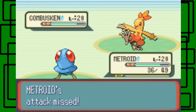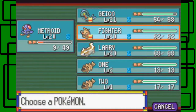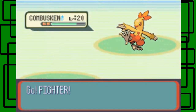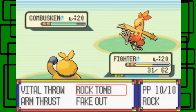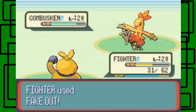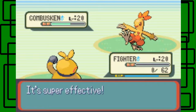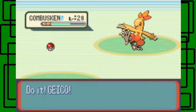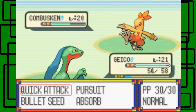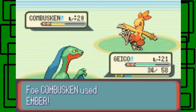I tried to confuse it but missed. Let's switch out to Vita. Oh it knows Peck — why did I do that? It's super effective against Vita. Fake Out gets a free hit. Let's go for Rock Tomb — nope. Man, this is not good at all. I could go to Gecko, but it'll probably use Ember. I really don't want to use Larry because I'm currently training him up. He evolved into Linoone in the last part. Let's go for Quick Attack. Ember's going to hurt.